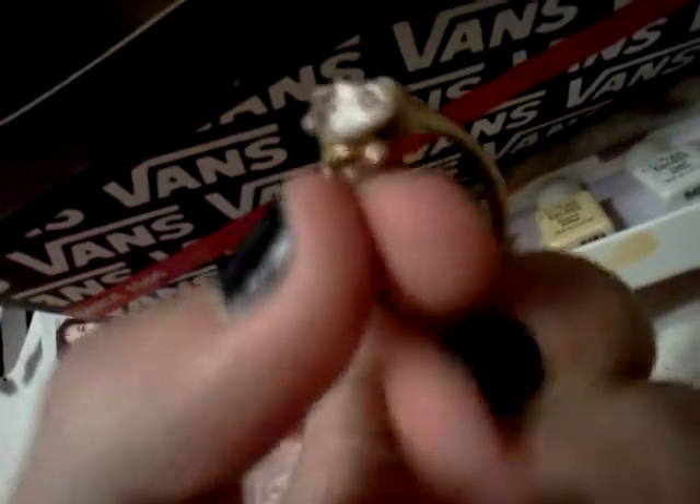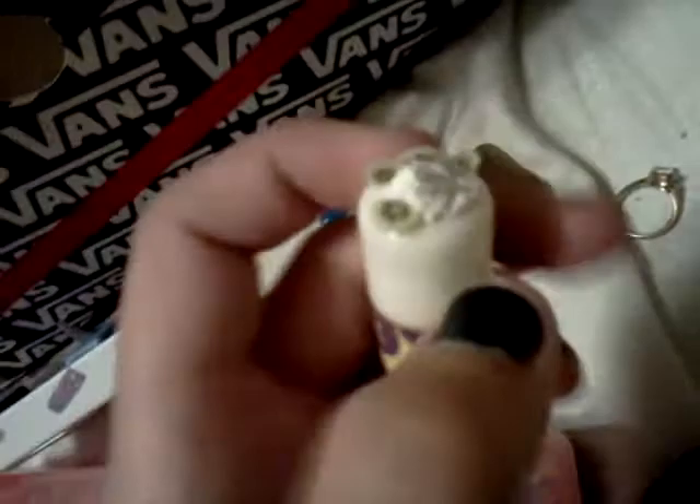You can have this ring — it has a bear and some micro marbles. You can have this banana chapstick and it's unused. You can have this squishy cake I made, and you can have this little pendant. You can also have some baggies if you want.